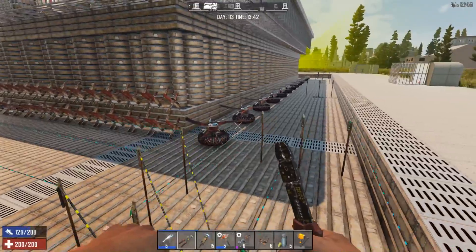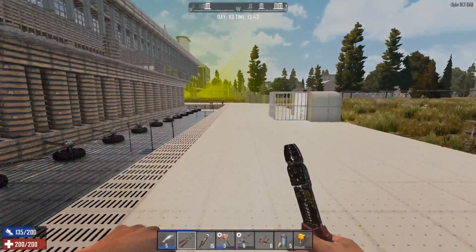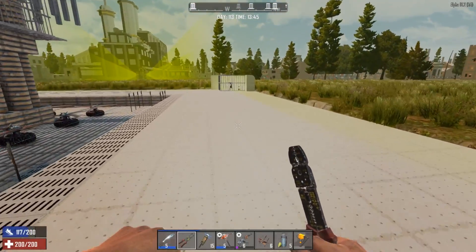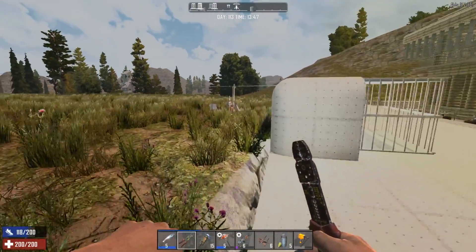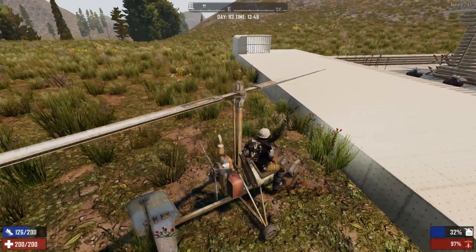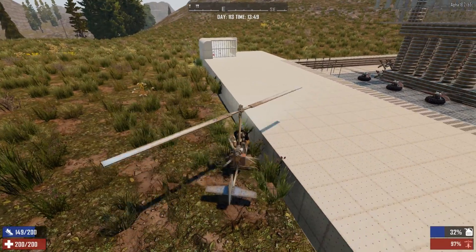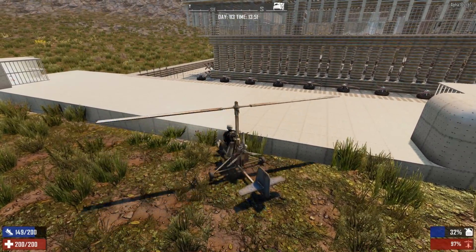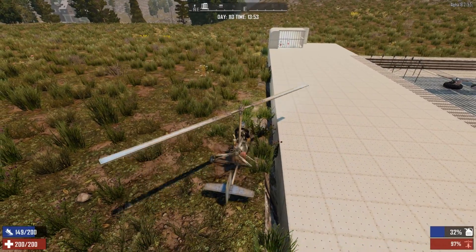That concludes our repair from horde night - see, that wasn't so bad. I spent a little more time than I needed to messing around but we got it all repaired. Now I can go turn on our defenses again and we'll be good to go. This episode we need to get some more work done. It's day 113, we have lots of time - I'm gonna stop talking about it and get it done. We're gonna get some of these blade traps installed; I'll have to do a little surgery to the base to get in and out.